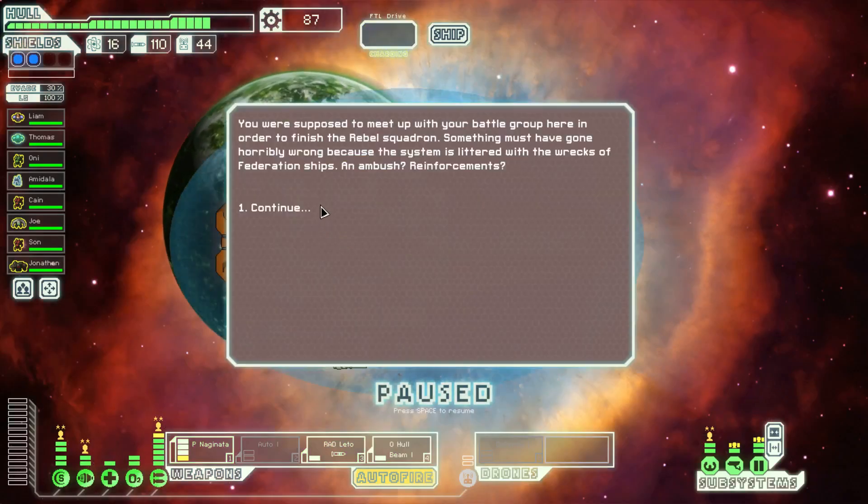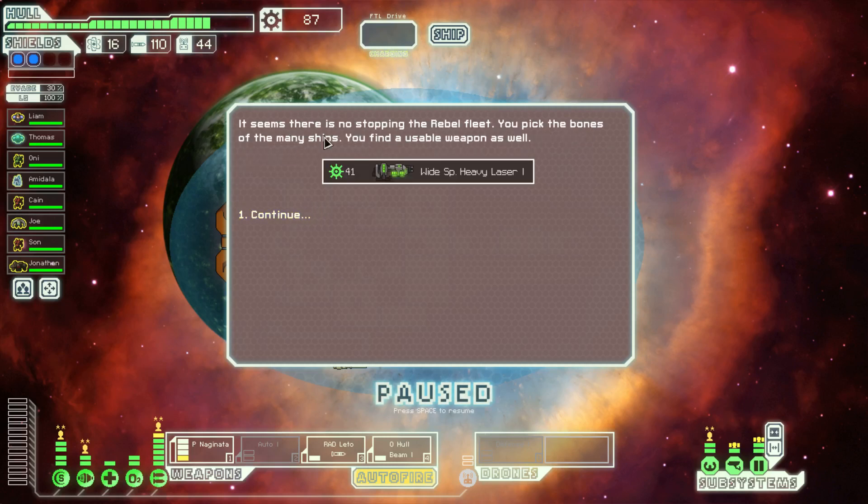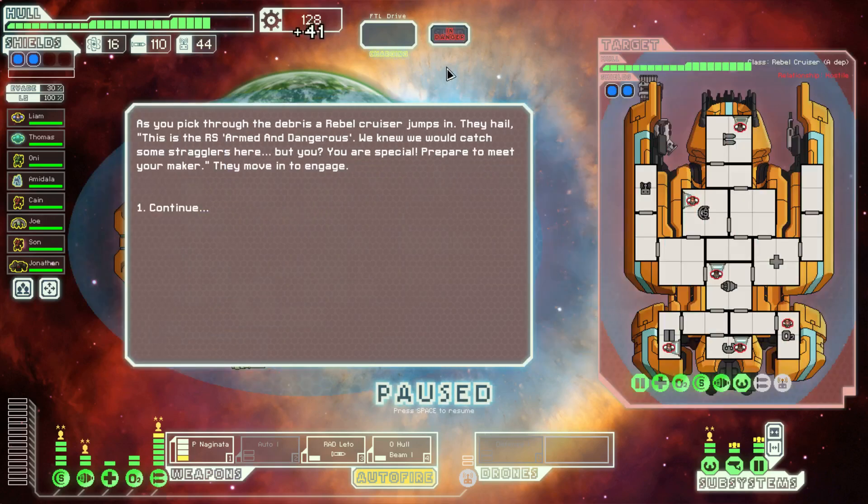You were supposed to meet up with your battle group here in order to finish the Rebel Squadron. Something must have gone horribly wrong because the system is littered with the wrecks of Federation ships and ambush reinforcements. It seems there is no stopping the Rebel fleet. You pick the bones of the many ships and find a usable weapon — a widespread heavy laser. As you pick through the debris, a Rebel cruiser jumps in. They hail: this is the RS Armed and Dangerous. We knew we would catch some stragglers here, but you — you are special. Prepare to meet your maker.